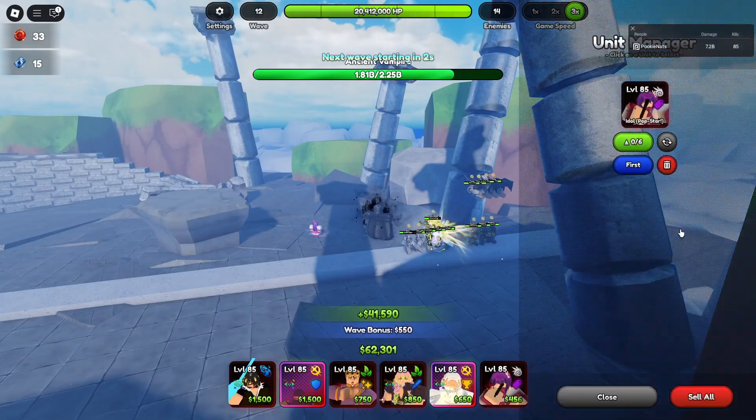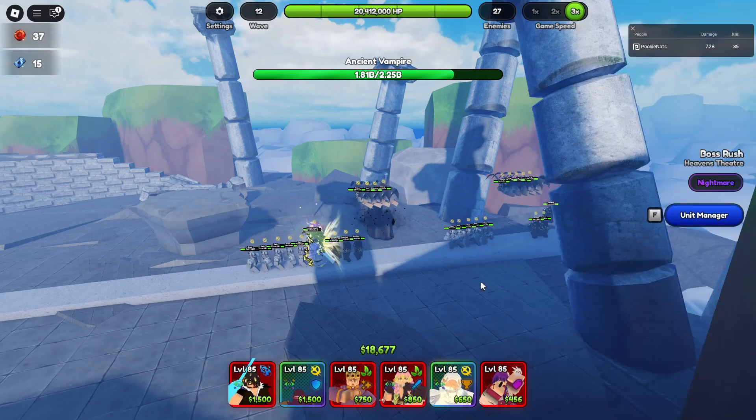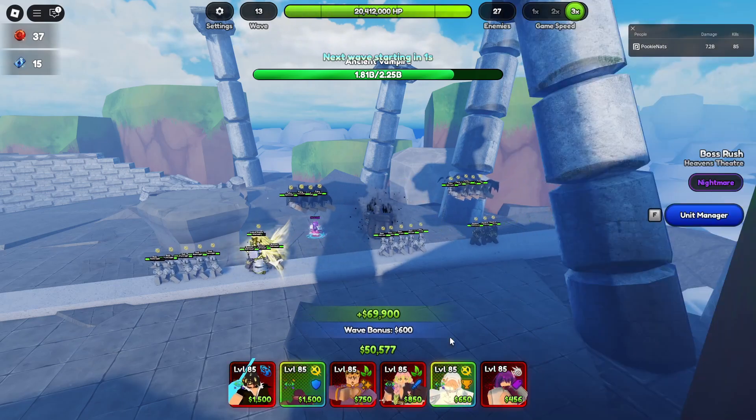Just to prove to you guys that the macro actually works, I'm going to sell everything — even my farm unit. I'll just place her here as extra. Now I'm going to turn on the macro and show you guys that it actually works.